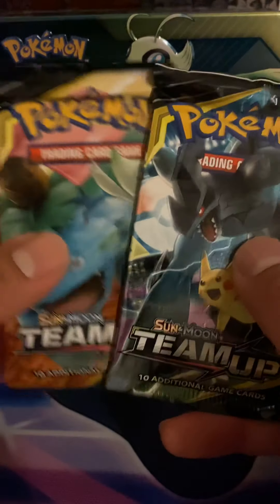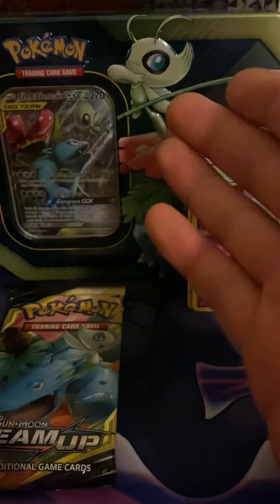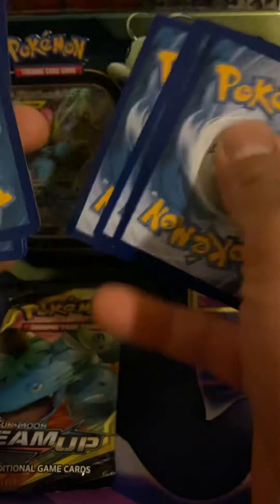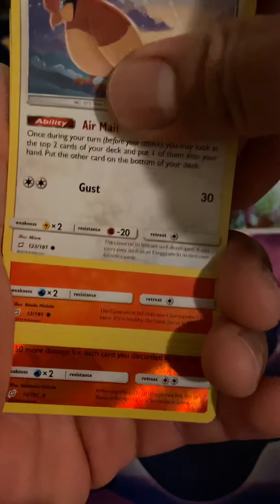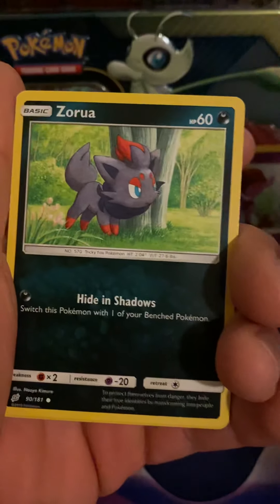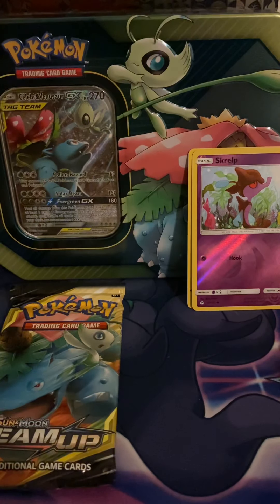Alright, let's see if we can get anything out of these Team Up packs — hoping to pull something crazy. I do have the set already, I'm just replacing my other ones with code cards. I'm replacing the three I have sealed — I have the other Pikachu one. I'll guess water on this one. Charmander, Staryu, Litten, come on... Suicune! Very nice — I don't have this in reverse. And okay, Erica's Hospitality! I'm gonna sleeve that up.